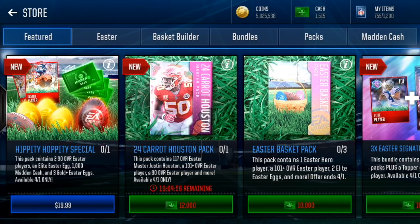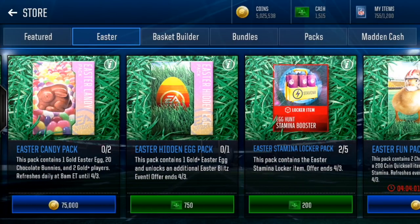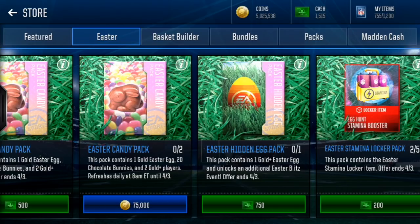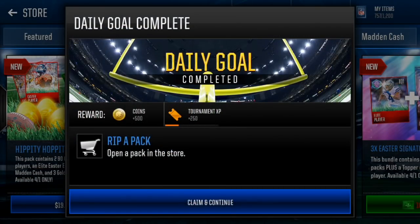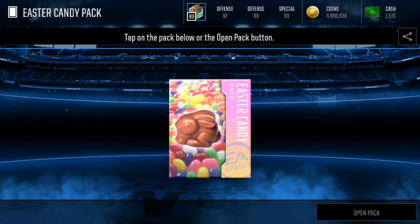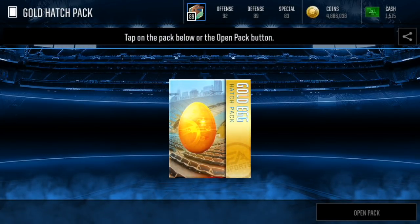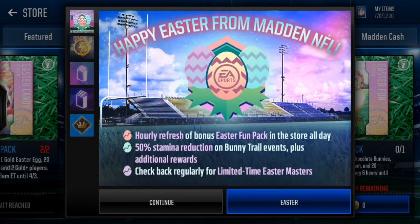Oh, and there's a bunch of different masters. Hippity-hoppy special, some fun stuff, some Easter signature packs, Easter candy pack. Let's open up our Easter candy packs and then we'll end off the video. That was fun to open these eggs — a little bit underwhelming for some of them. The eggs are gonna open right away after you open them. One more Easter candy pack — can we pull a crystal egg clutch on the video right now? No, we cannot. This different color looking one, I believe, is the Movers' luggage. They said there's an hourly refresh of bonus Easter fun pack in the store all day.